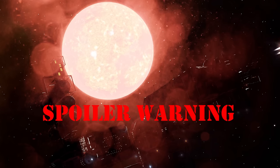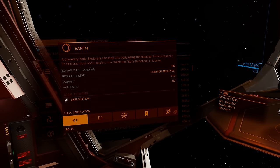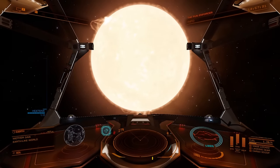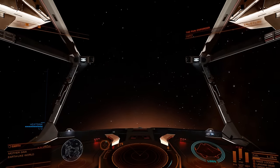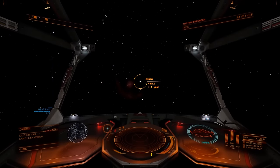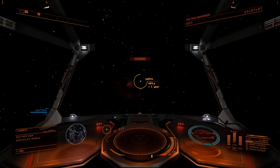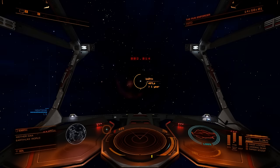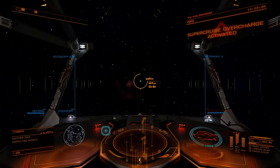I'll wait if you press pause. Ok, this is Sol, the Sun. To give an idea of how fast the new Super Cruise module is, let's fly to Earth, which is of course one astronomical unit, or roughly 8 light minutes, from Sol. Jump to Super Cruise, press boost, and there you are.